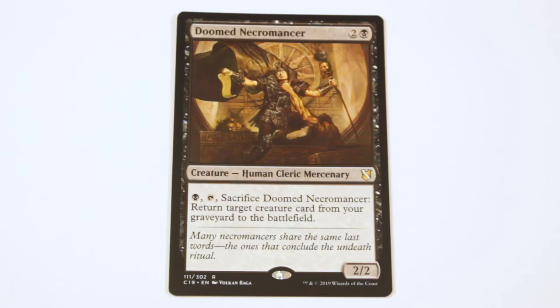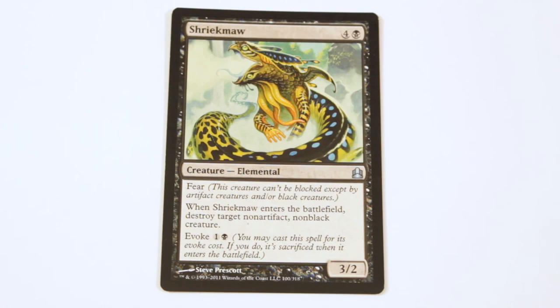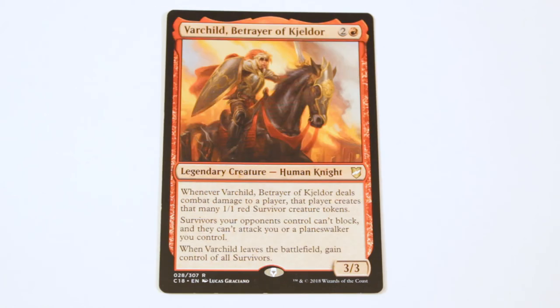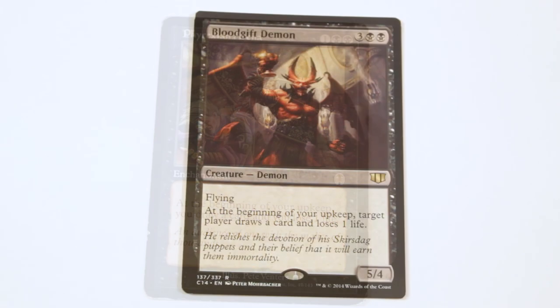The next two creatures are some of the most important in the deck: Doomed Necromancer, which can pay black and sacrifice itself to return a creature from the graveyard to the battlefield, and Apprentice Necromancer, which pays black, sacks itself, and brings a creature out of your graveyard — it gains haste but you have to sacrifice it later. The next couple slots are flex slots. I added Feldon of the Third Path as an interesting way to get copies of big monsters if you don't have the mana to cast them. I have a really soft spot for Varchild, Betrayer of Kjeldor. Vile Mashup of the Fierce and some generic card draw like Phyrexian Arena round things out.